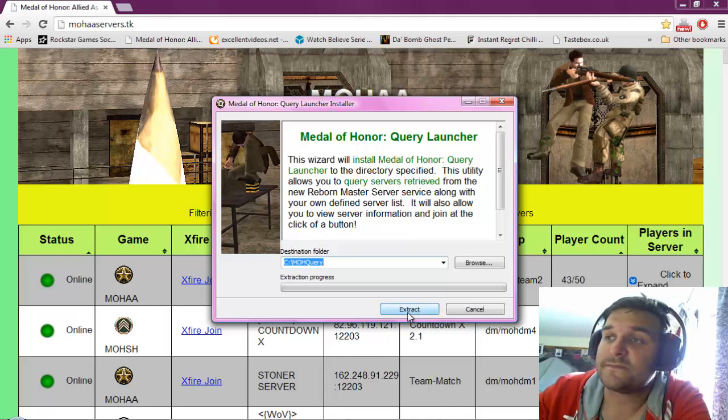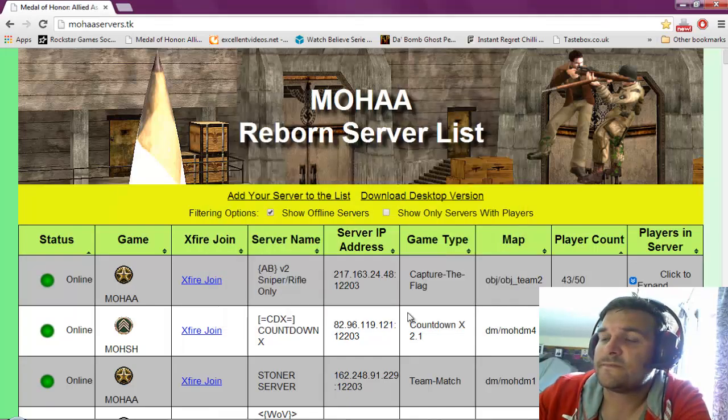So now here just click Run, then Extract. I'll give you a bit of time. Minimize this screen — no, there's no minimizing it yet.